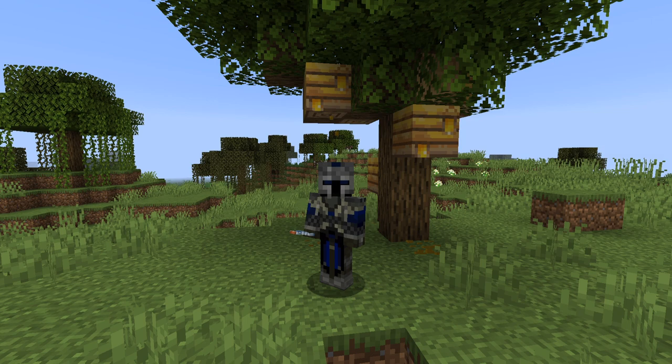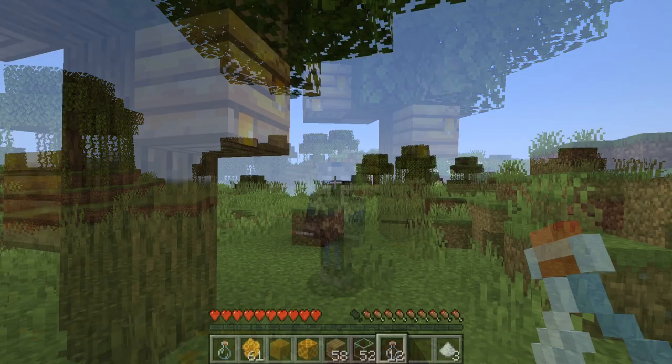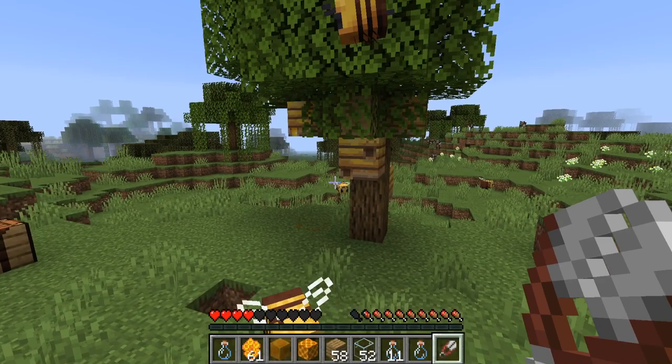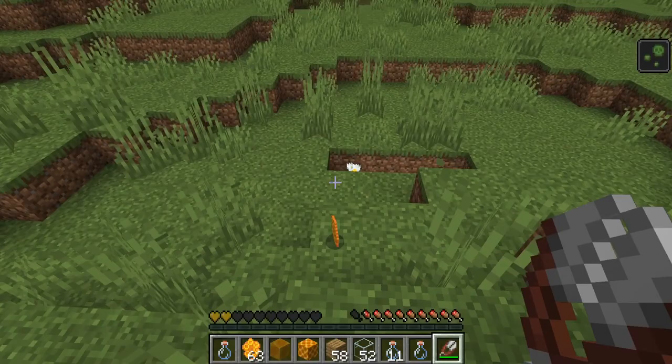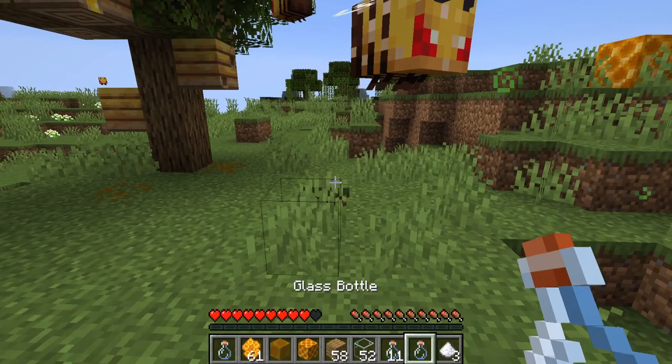When the nest is ready to be harvested, the texture appearance will actually change slightly to indicate this, showing nectar leaking from the holes with a dripping particle effect on the ground. Look out for this as an indicator that the nest has been fully pollinated and is producing honey. You can also use shears on the nest itself — this is really important. Using shears on the nest directly will break it completely into honeycombs, which you can collect and then craft another nest later with wooden planks.